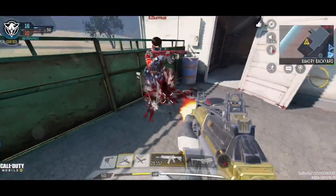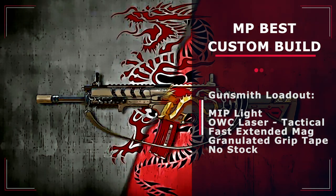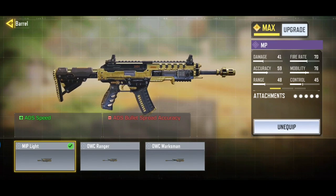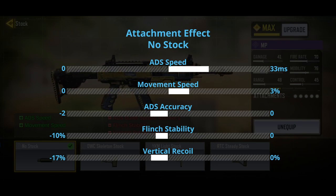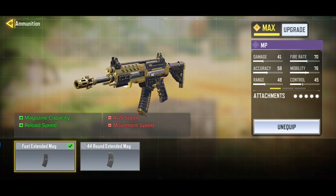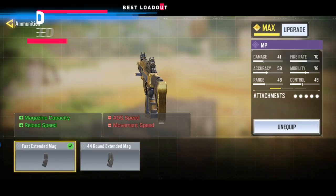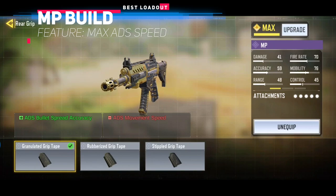Let me show you the best loadout of HBR for MP. For this MP build, we are targeting mobility to maximize the ADS speed. First, we choose the light barrel, which improves the weapon ADS speed by 33 milliseconds. We then use the no stock to boost ADS speed again. However, it has a huge impact on weapon accuracy and recoil — you can use the skeleton stock instead if you have a concern about controlling the weapon. Next, we will add the fast extended mag, which not only provides more ammo to the weapon but also decreases the reload time from 2.3 seconds to 1.9 seconds. To finish up the build, we will add the tactical laser and granulated grip tape to further improve accuracy and ADS speed.